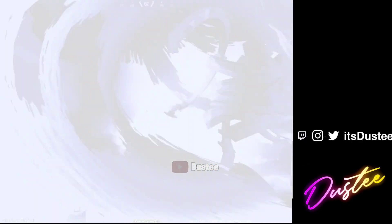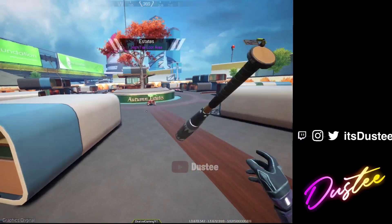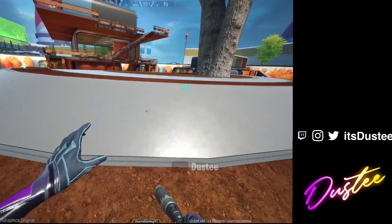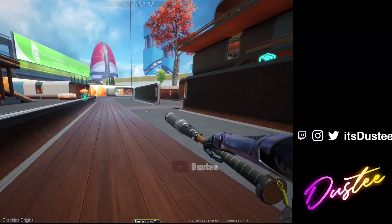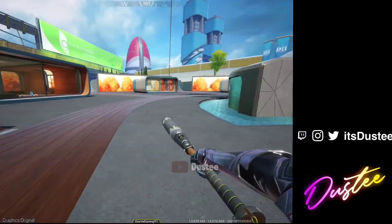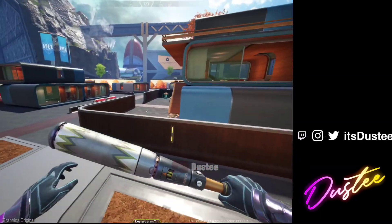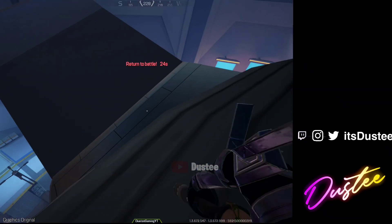The first place we are visiting is Estates. I think this is a hot drop and this is my favorite place in Olympus. It looks good — I like how the buildings are positioned. We have a main building, we have side buildings, you can just drop anywhere and loot up. Visually it looks cool too, and this is a high-tier loot zone.